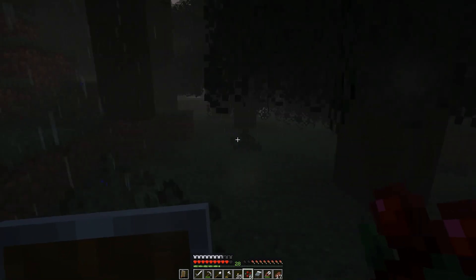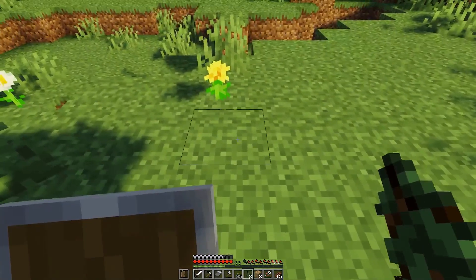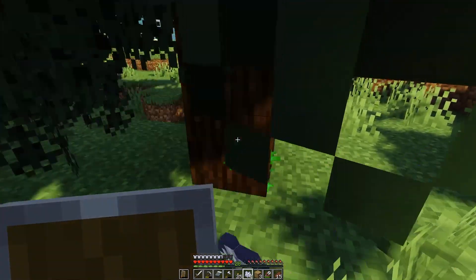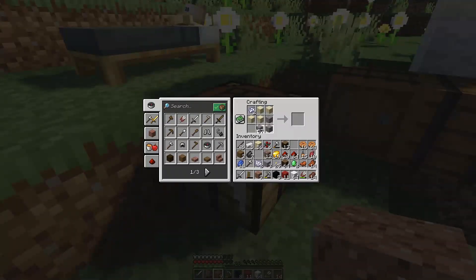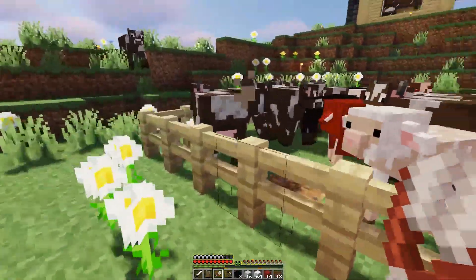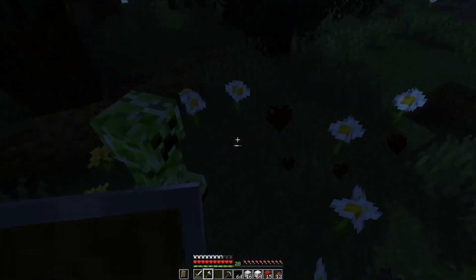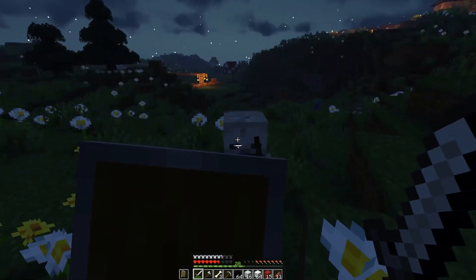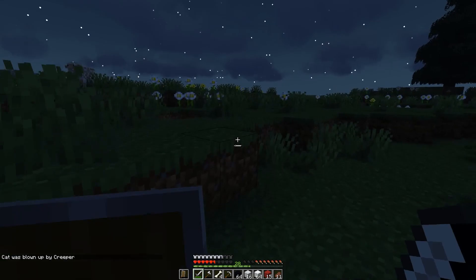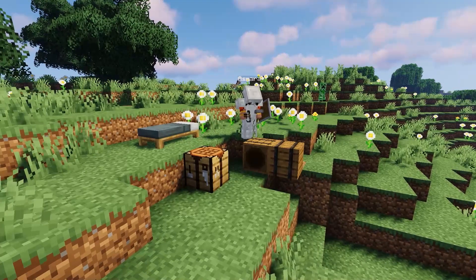That pretty much concludes my snowy adventure away from home — we saw some pretty interesting things, got a saddle, got spruce wood, found structures, and almost died in snow. Great times. As I returned home, I continued collecting materials for the Moomoo Meadows build. I planted and bone-mealed a bunch of spruce trees to chop down, created and mined white and black concrete, and made black and red wool. While doing this I kept getting run up on by creepers — very disrespectful. One unfortunate thing that happened is that I was fighting a skeleton and my cat was blown up by a creeper. Cats are supposed to scare away creepers, so I was kind of confused. Rest in peace to my nameless cat.